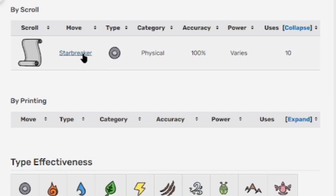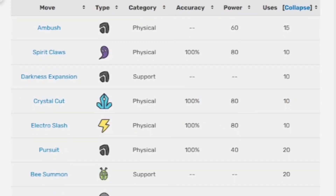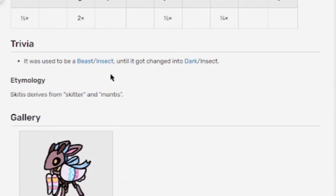For the scroll moves it only shows Star Breaker. Printing is for the whole evolution line. Here's what it can print — take a screenshot if you want to know. Type effectiveness: take a screenshot if you want to know the matchups.